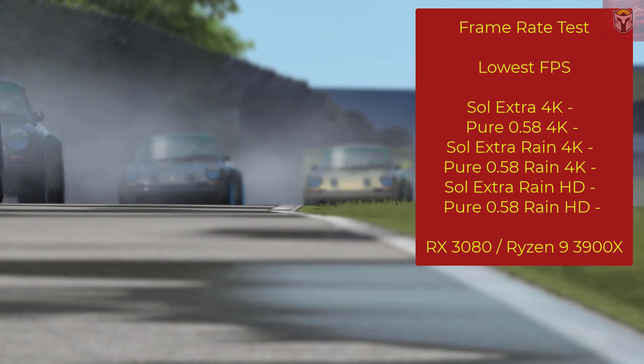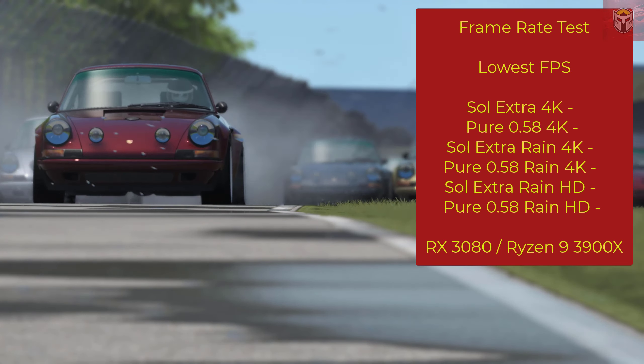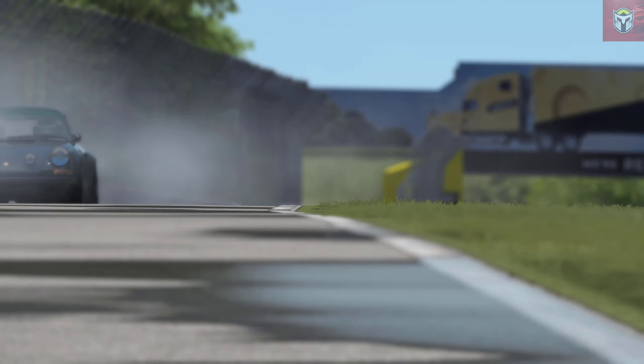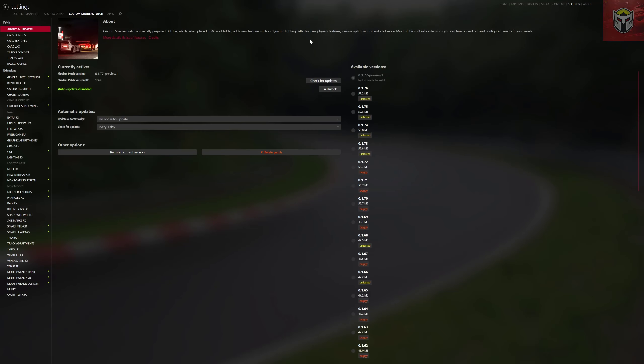To do the test today I'm going to be running the Singer 911, which is a beautiful mod, at Road America. We're going to be doing a frame rate test. The easiest way to do this was just the lowest frames per second in all of those different categories. It's also important to note that I am running an RTX 3080 and a Ryzen 9 3900X. I'm going to be ramping everything up to full detail and also making sure I put as many cars on the track as possible.